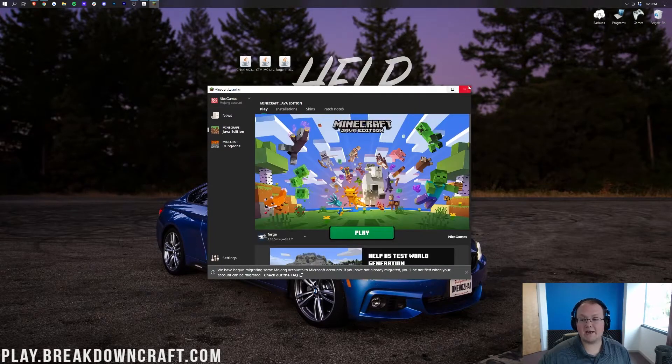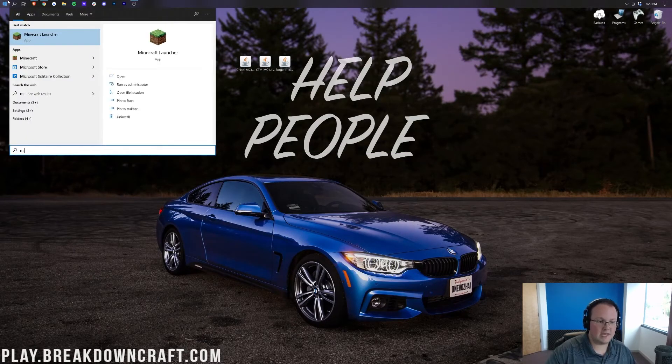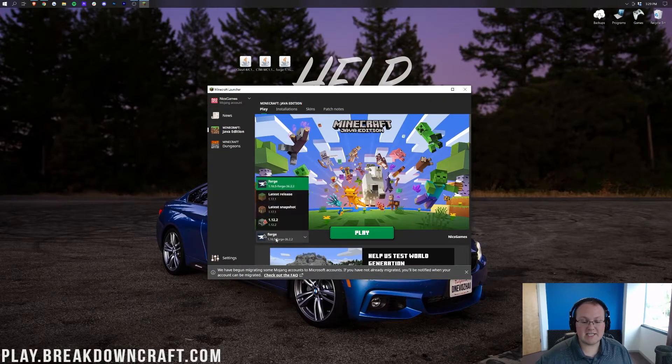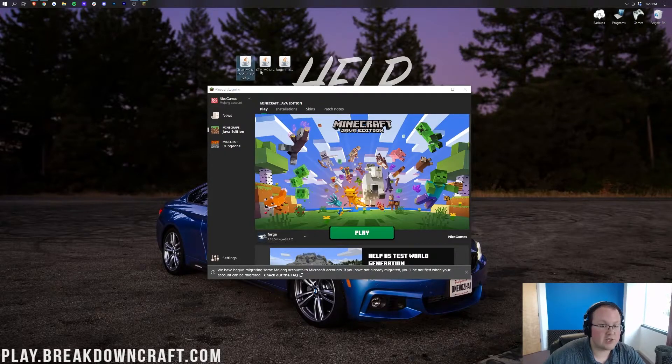Let's go ahead and close out of the installer, click OK, and then open up the Minecraft launcher again. Once you've got the Minecraft launcher open, we want to make sure we're selecting the Forge version. As you can see, we have Forge automatically selected, and the most important part is that under Forge you have the version of Minecraft that you're installing Chisel for — in my case that's 1.16.5, which correlates with our Chisel version of 1.16.5.